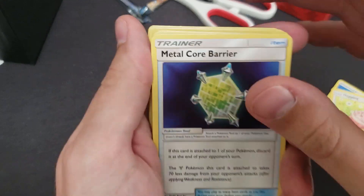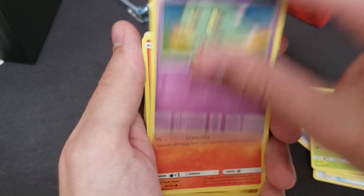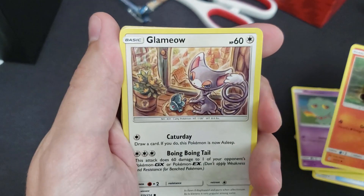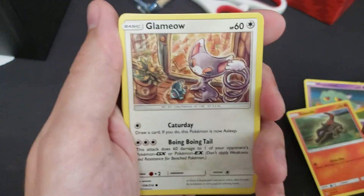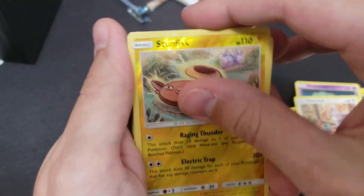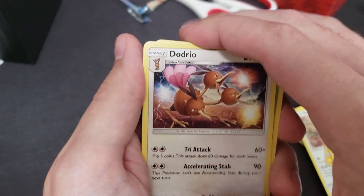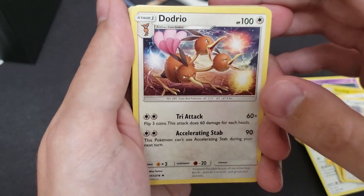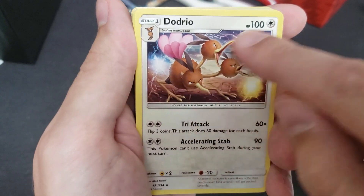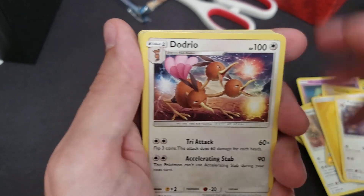Energy. Happiny. Metalcore Barrier. Tentacruel. Mercra. Oddish. Mastrivis. Slant — reverse holo. Glameow. Stungfish — that's the reverse holo. Lightning energy. Porygon 2. Doduo. Dodrio. Dodrio — and that's like all the types: fire, electric, and water. There's something going on here. That's crazy. It looks cool though.